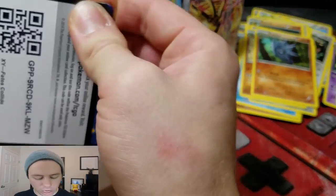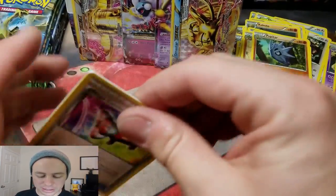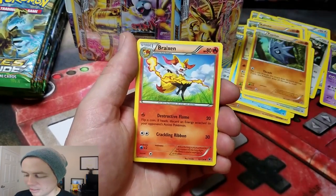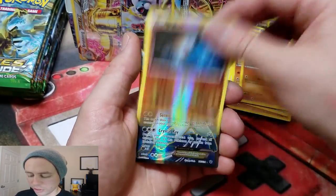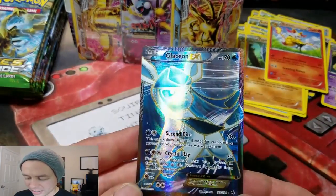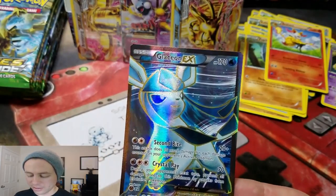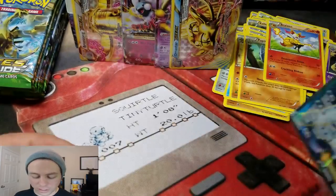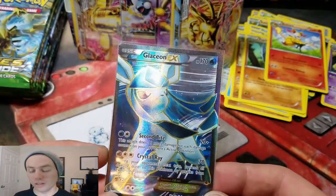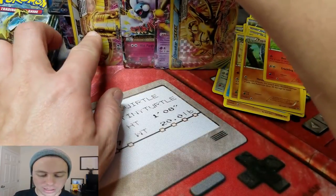These wrappers are super thin — they just keep tearing into bits and pieces. Mega Catcher, Breaksin, and a Diglett Reverse — nice! And a Glaceon EX Full Art. I can't remember if I have this one or not. That's an awesome pull right there. If I've gotten this before, it's only been one other time. That's awesome.